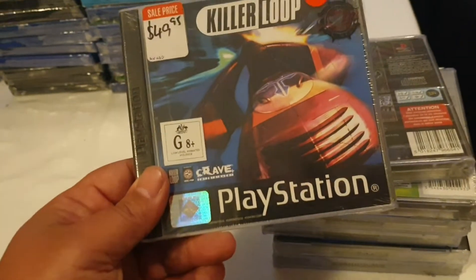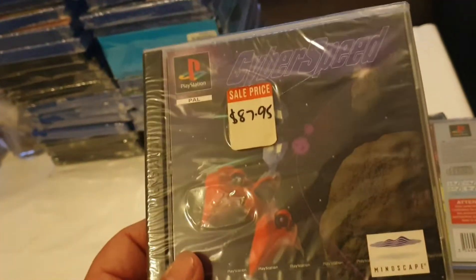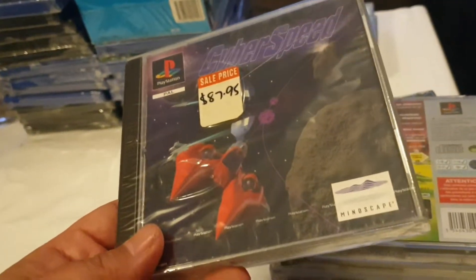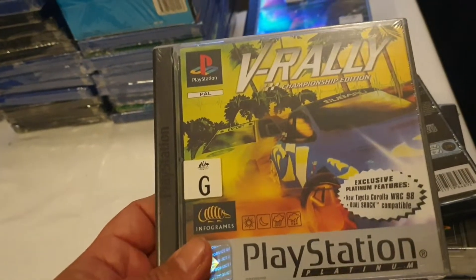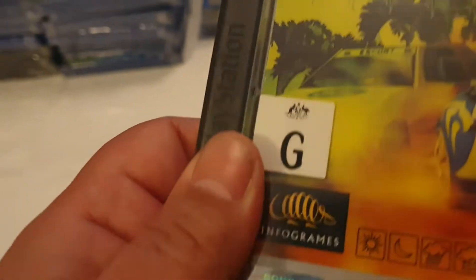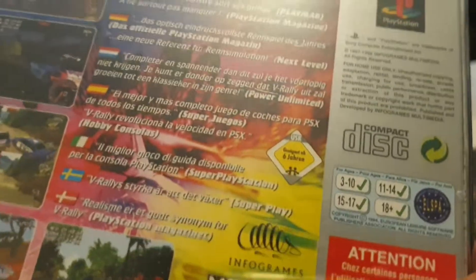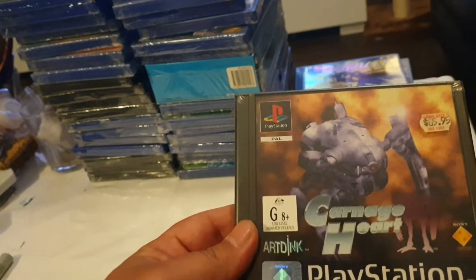Killer Loop. These ones are good too because I'll definitely be sending these in parcels — the lower-end ones I can send in envelopes, but these ones don't fit in envelopes so there's no issue with postage method. V-Rally — shame it's a platinum one because this is one of the first PlayStation 1 games I can remember — little bit of a nick in that corner, from 1998 for the platinum version. All this looks a bit unique. Carnage Heart — 1997.